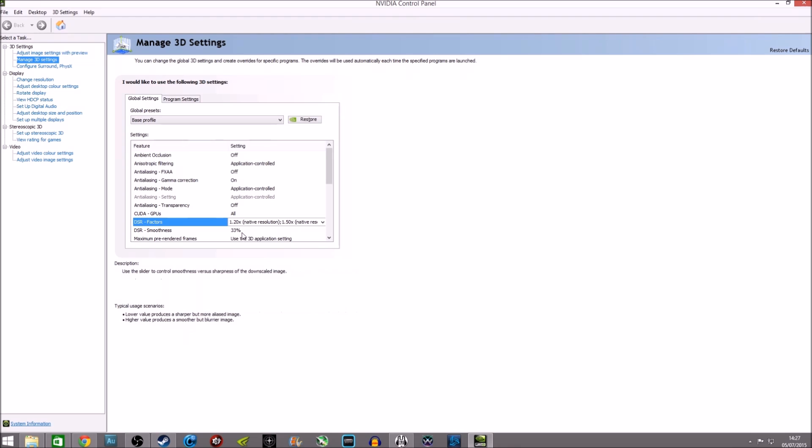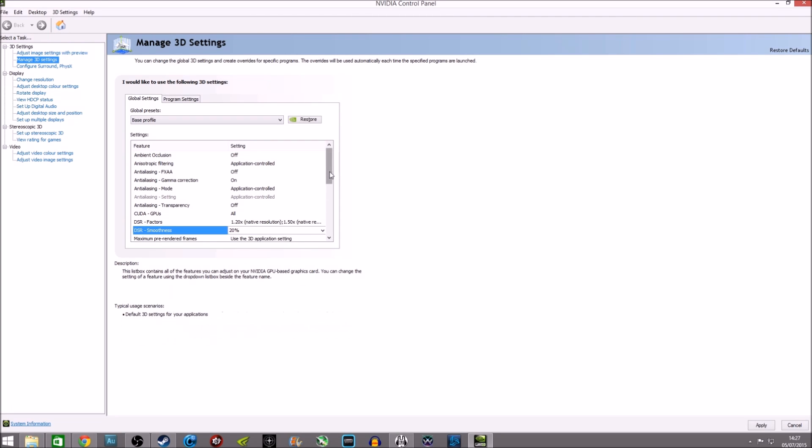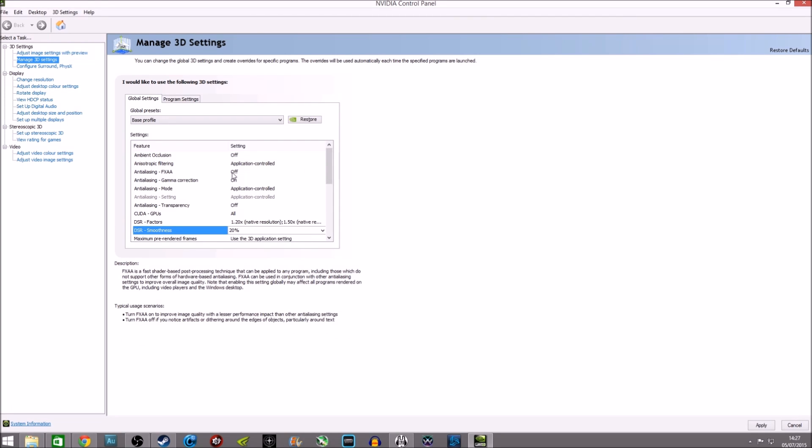Then under DSR Smoothness, change this to around 20% — it starts at 33%. It affects the sharpness and smoothness of images in games, and I found that values between 15 to 25% are the best, because you want a nice sharp image and you don't want it to be overly smooth because it blurs things out a lot.